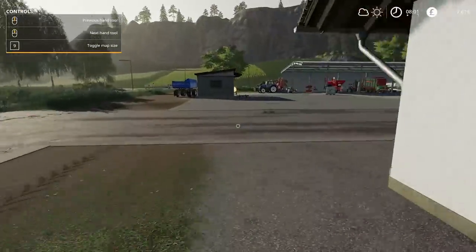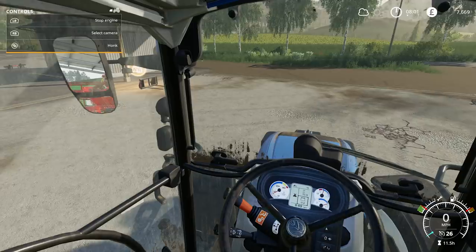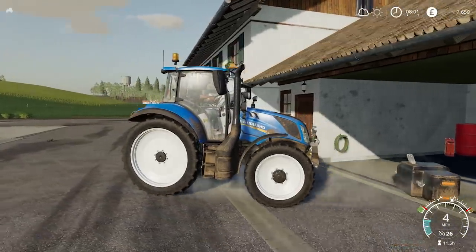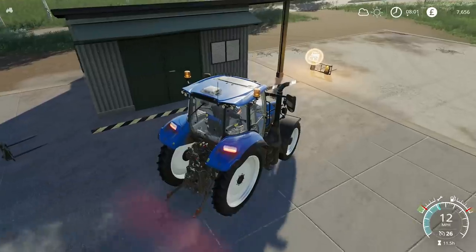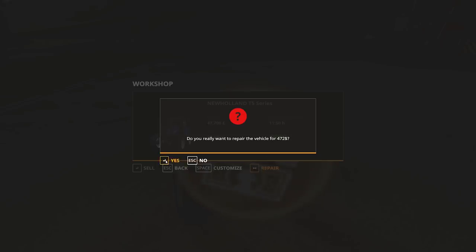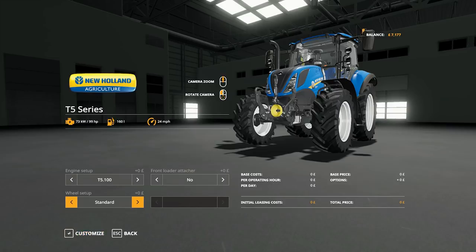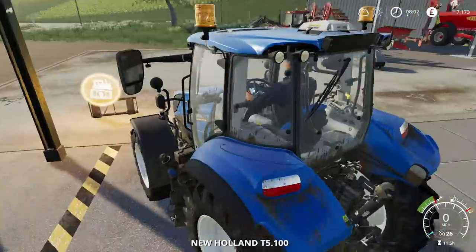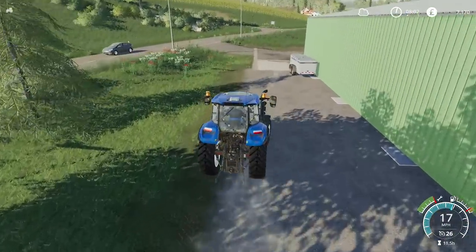Let's grab a tractor after servicing it - we used the New Holland tractor, so we might as well stick with the same one. Drop off the weeder there. We don't need a front weight so I'll drop that off as well - otherwise every time we walk out the garage door we'd trip over a front weight for a tractor. To repair it, it's going to cost $472, which isn't really money we have available, but it is best to do this. We want standard tyres. And we need fuel - I think I put the fuel tanker just around the corner, so there should be plenty in here.